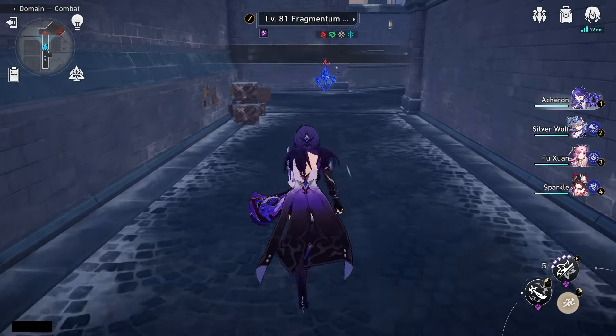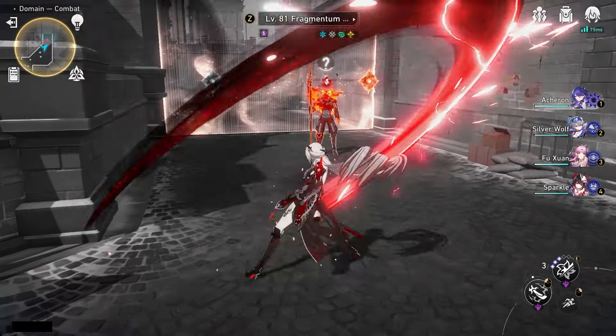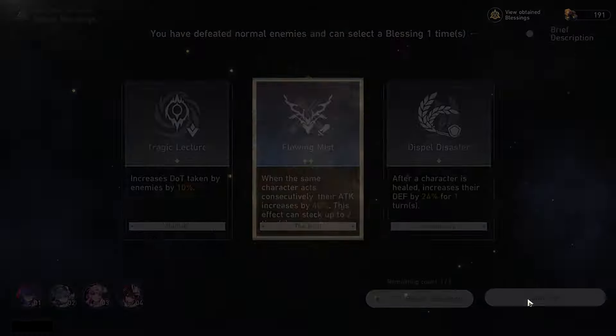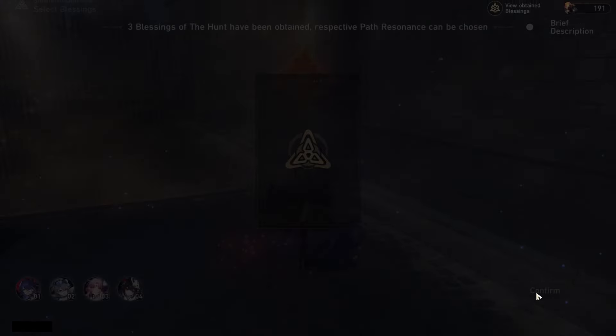What's up, fellow gamblers? Today we are here with the full build guide for the upcoming 5-star character Boothill. Boothill will be releasing along with the Fushuan rerun at the second half of 2.2, right after the Robin and Topaz banner.